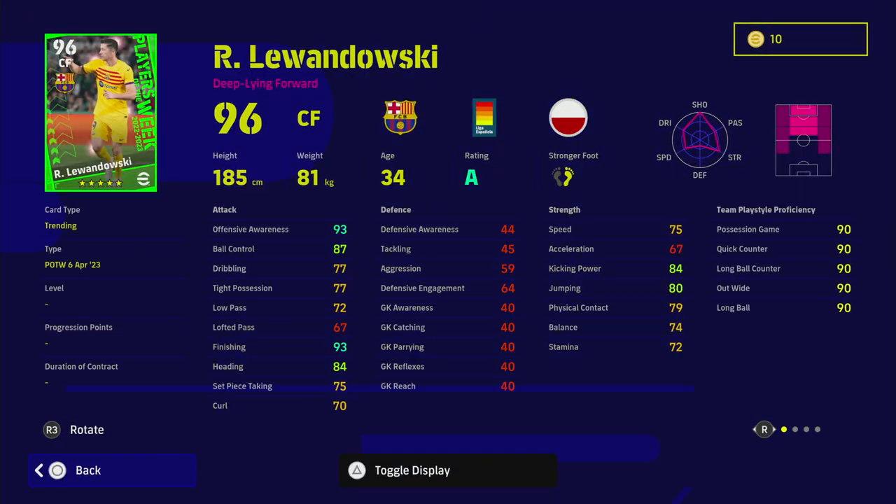Leaving Tonali till the end — Lewandowski has everything I said about Benzema but with 93 in both offensive awareness and finishing, which is three more points than Benzema in each — I'd have liked to see Benzema get more stat upgrades. You've got the same speed and acceleration issue with Lewandowski, so it's all about getting on the end of balls — I use him almost like a super sub without the super sub skill.